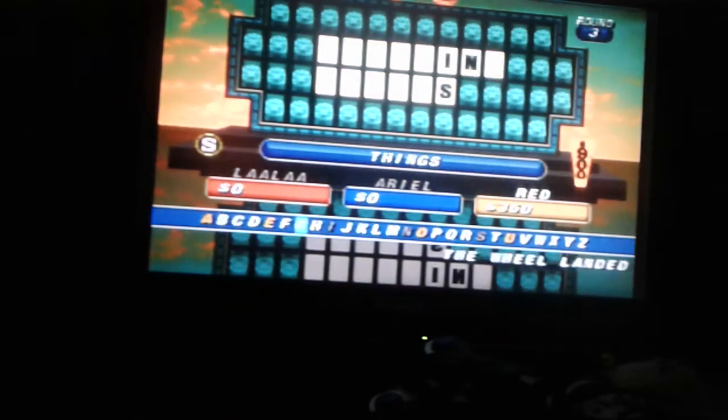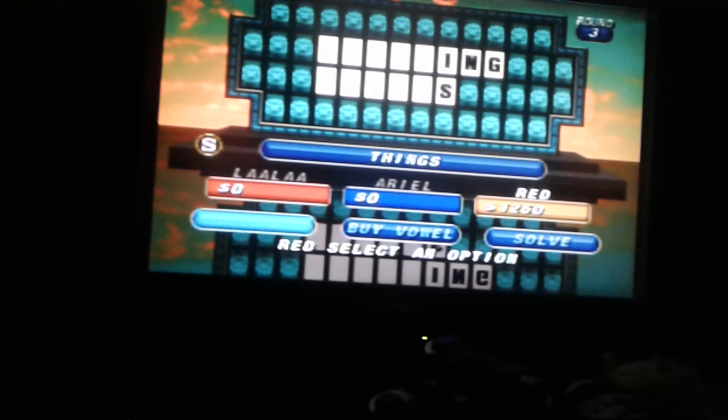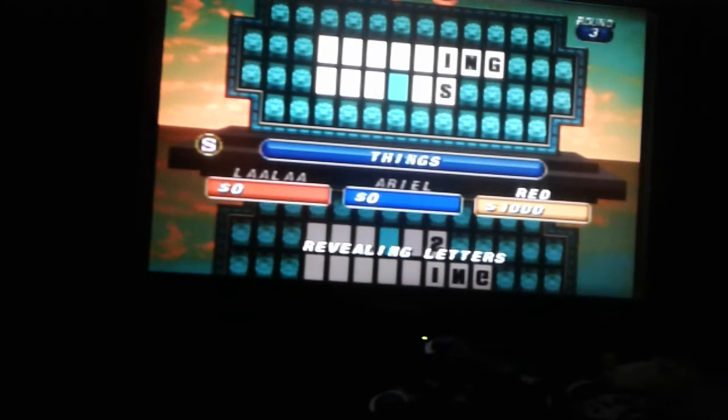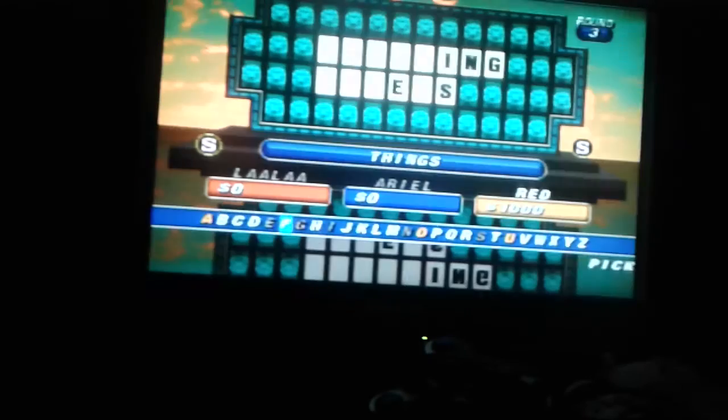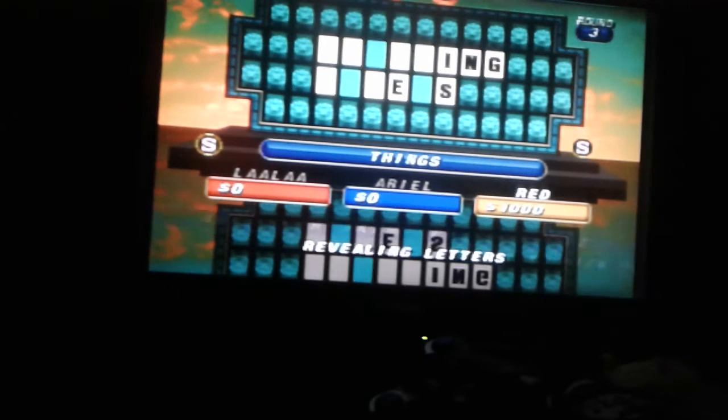I'll spin. Sure. Nine hundred. G. There is a G. I buy — Val — sure. E. One E. I'll spin. There's a second free spin. R. Three R's in the puzzle for red.